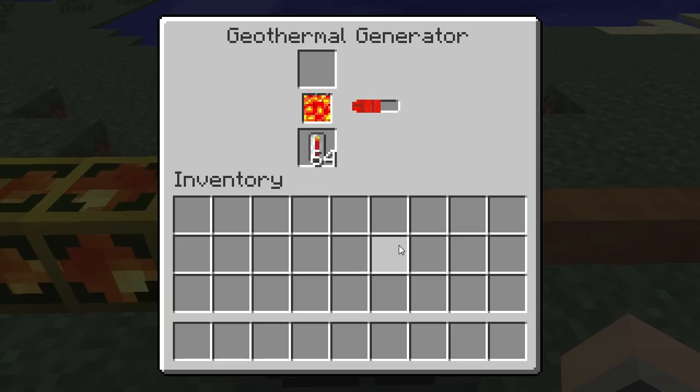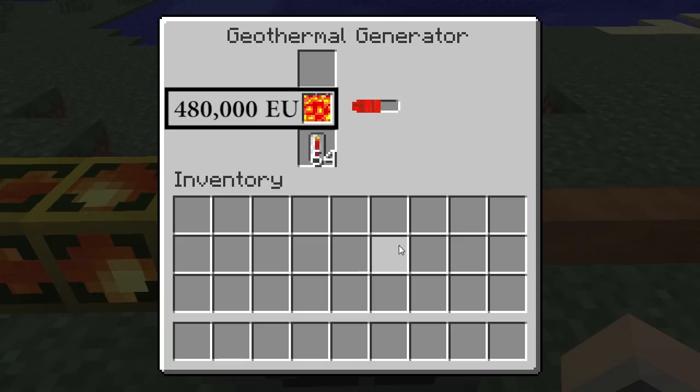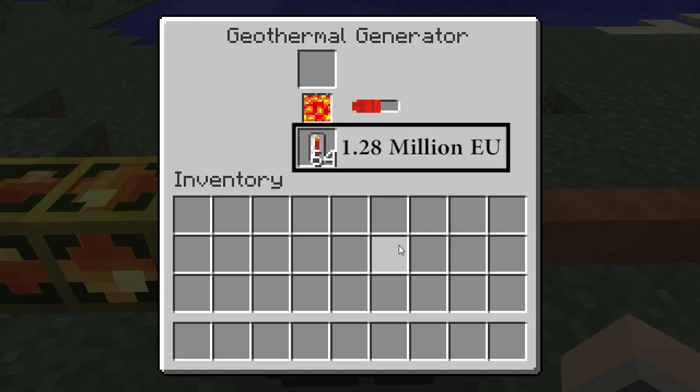The geothermal generator can store a total of 480,000 energy units in its internal fuel storage, and 1.28 million in the fuel queue storage, although this maximum can only be achieved when using a 64 stack of lava cells.